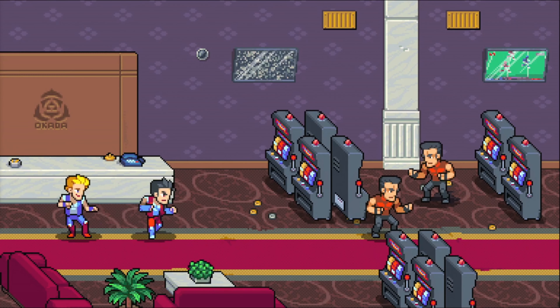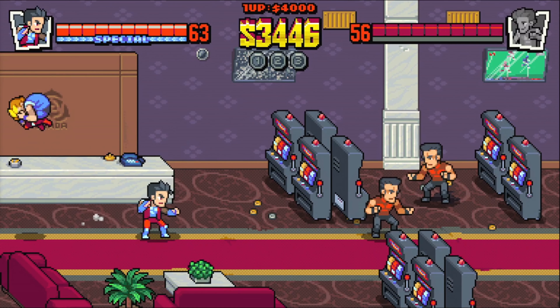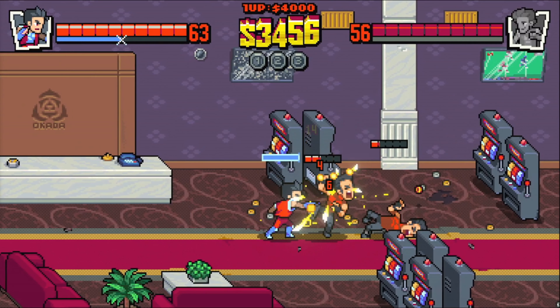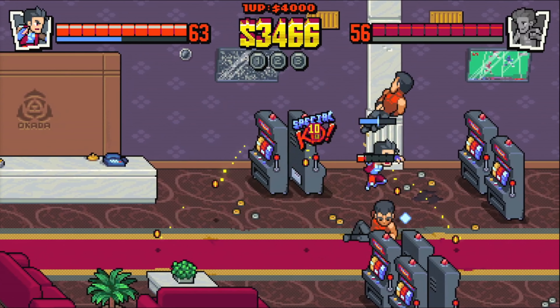Certain characters can handle enemy weapons, some can launch enemies into aerial attacks, while others can utilize environmental objects as makeshift weapons. Double Dragon Gaiden encourages strategic gameplay by allowing you to pair characters into tag teams, whose strengths and weaknesses balance each other out, providing a wide range of attack options for any scenario.